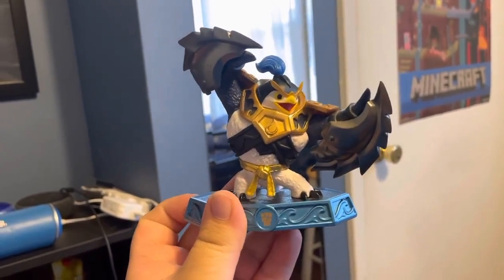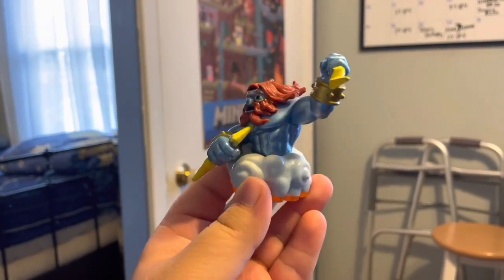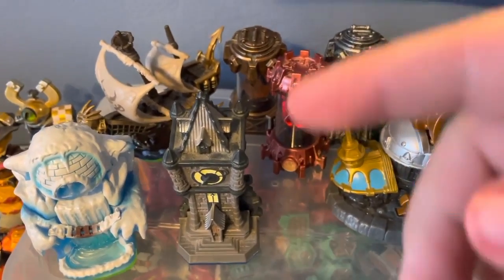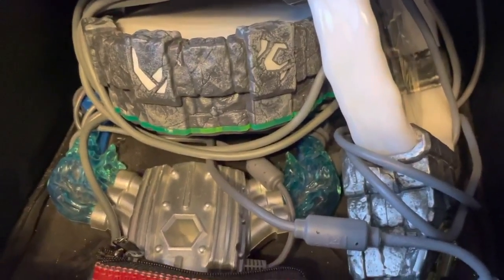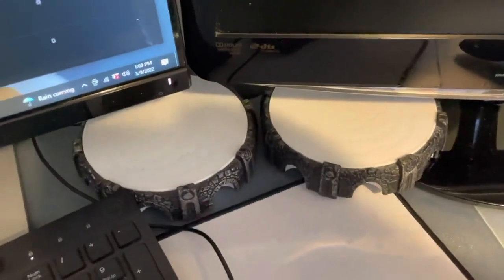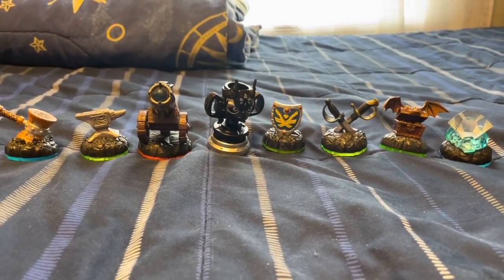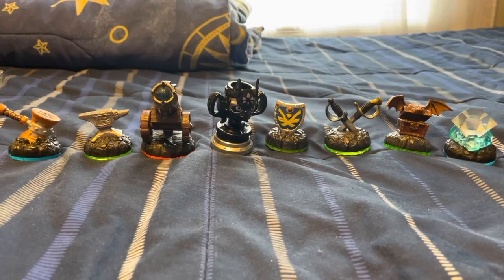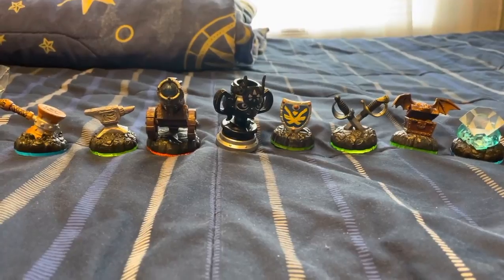For other stuff, I actually have an extra Lightning Rod Series 2, but I really want to repaint him. And then I have all the Adventure Packs here and also the Imaginate Crystals. I have my Portal stored here on my drawer. I have my Swap Force and Imaginators Portal here because I play both of them mostly. Here's all of my extra stuff like Battle Packs, the Chaos Trophy, and just some of the extra stuff that comes with Adventure Packs and everything.